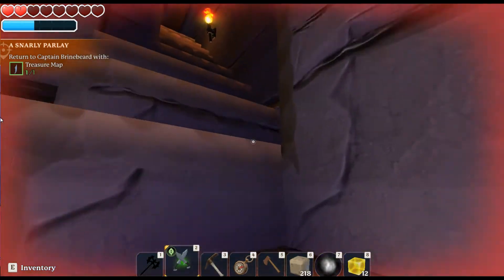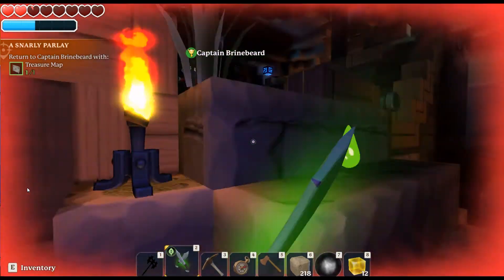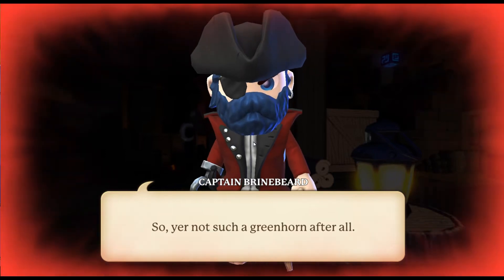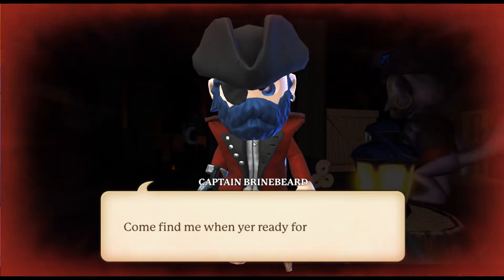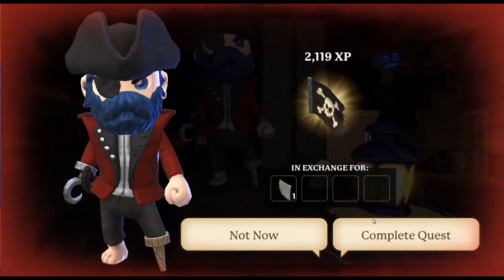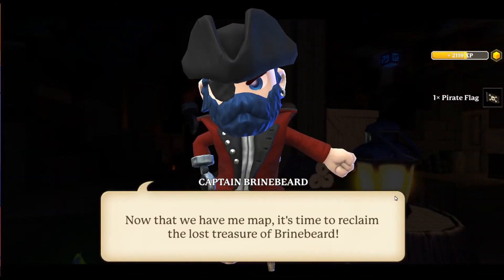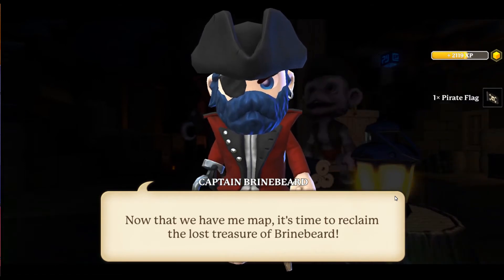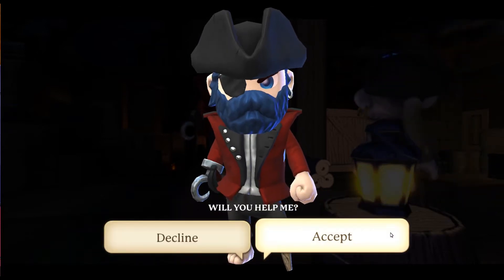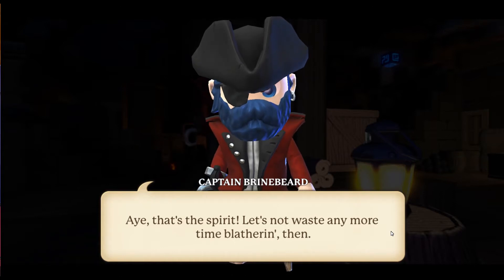So let's just keep going around and go up the stairs here and we'll talk to Captain Brinebeard. He says: 'Arr, me map! I never thought I'd see it again. So you're not such a greenhorn after all. Come find me when you're ready for real score.' He gives us a pirate flag. 'Now that we have me map, it's time to reclaim the lost treasure of Brinebeard. I get me what's in me chest and in return you get the totem, savvy? Aye, that's the spirit. Let's not waste any more time blathering then.' So now we've got to search for a red cross that's on the island.